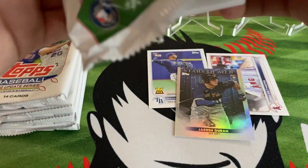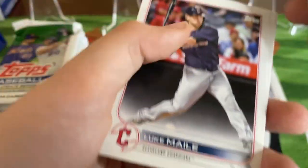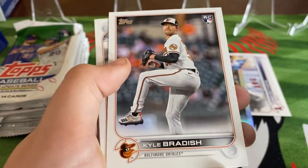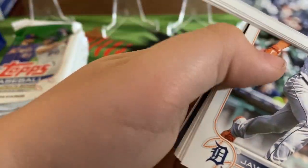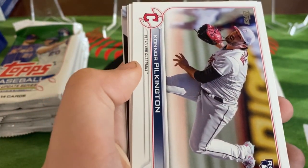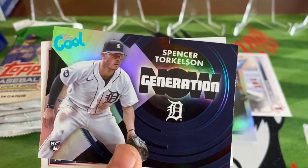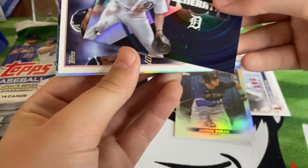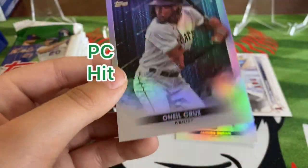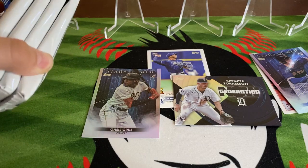Let's see what we get in the next one. Miguel Castro, Montero, Lukeman, Nestor Cortez, Kyle Bradish, Javier Baez, Ryan Yarbrough, Connor Pulkington, Infield Crew, Ross Stripling, and we got a Generation Spencer Torkelson rookie - that's a cool looking card. And here's an All-Star Game Mike Trout. New Crew Stars of MLB. We're hitting the big rookies, still missing Witt and J-Rod. Five packs left.